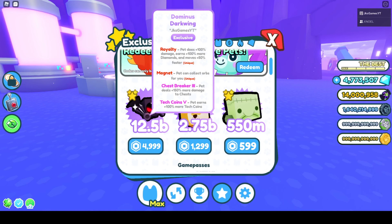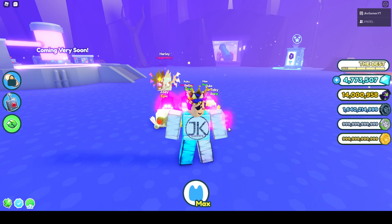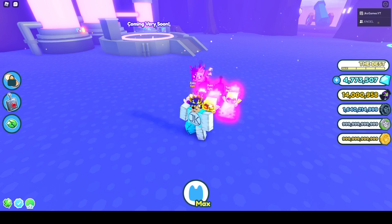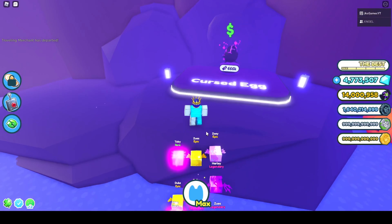We also have Royalty, which comes with a magnet, chest breaker 3, and tech coins V — that's a lot on that pet, but not worth the money. They also adjusted music volume and sounds, which are now very quiet — just kidding, they're super loud. The currency interface was adjusted so it pops up when you have a new currency.